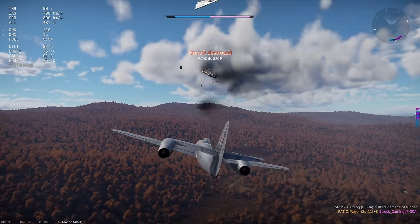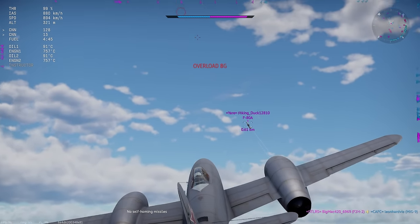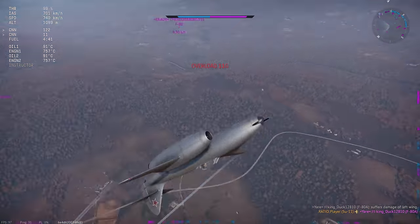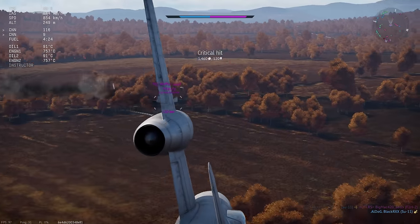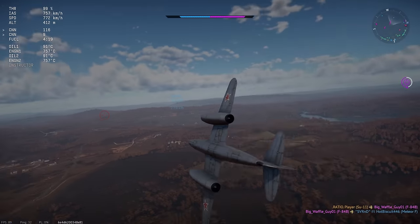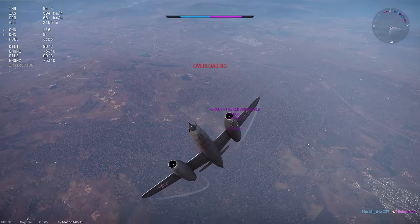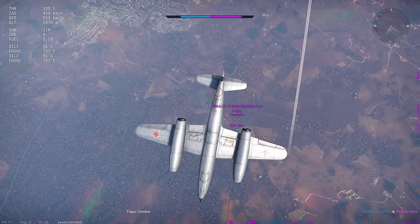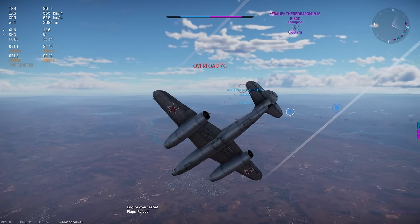At 7.3, you have very similar thrust to weight as the MiG-15 - the non-BIS MiG-15, the one that's at 8.3. In this plane at 7.3, you basically have the same thrust to weight as an 8.3 plane. Not quite, but it's close. On top of that, the SU-11 turns pretty damn well and can outturn a lot of things at the battle rating. It's a little bit difficult to manage your speed in certain scissor fights because you don't have an airbrake, so making people overshoot can sometimes be a little bit of a pain.